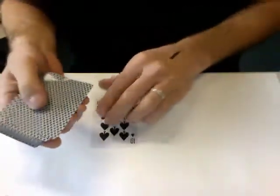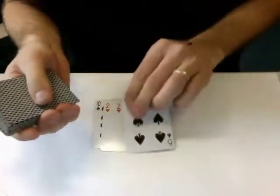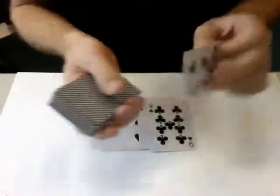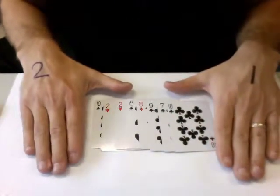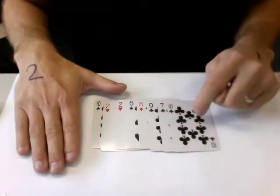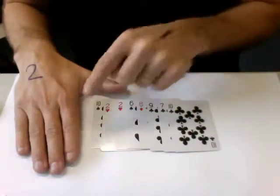Let's put out eight cards: one, two, three, four, five, six, seven, eight. Now player one and player two are going to take turns picking up cards. On every turn, a player has a choice to pick up one of the outer cards — either this one here or that one here.